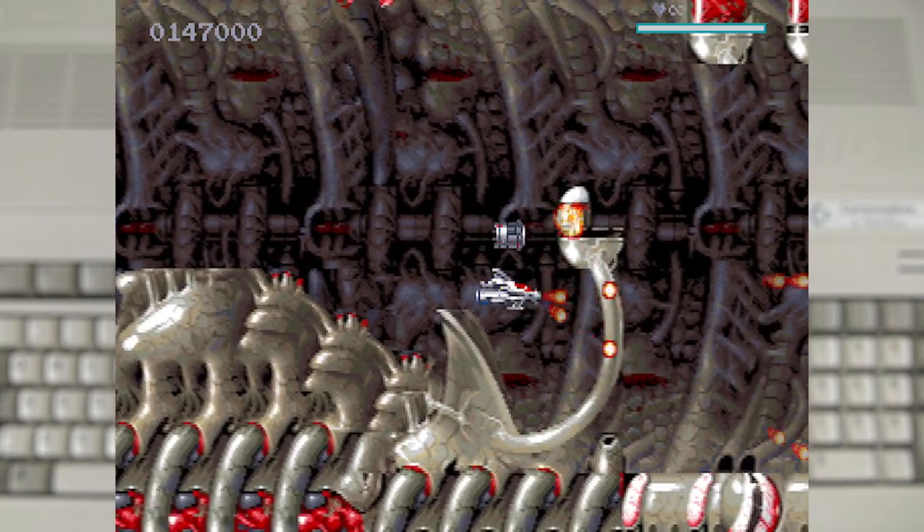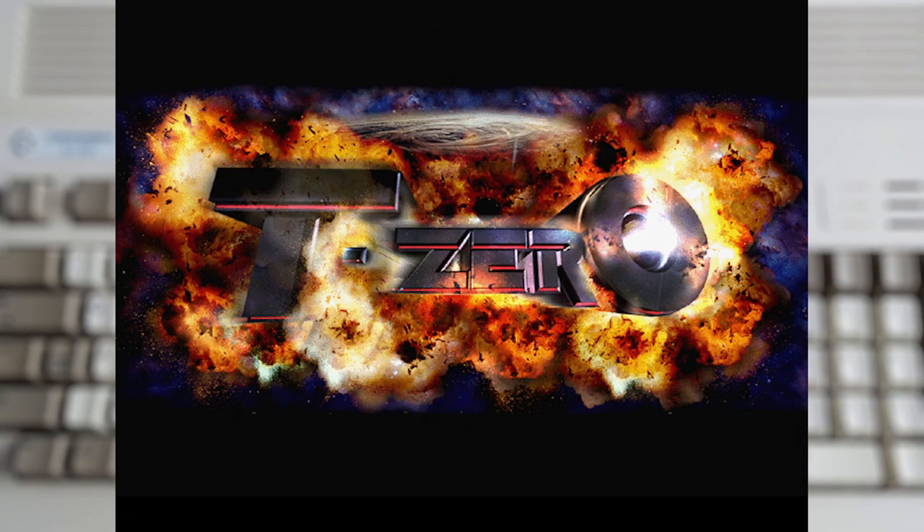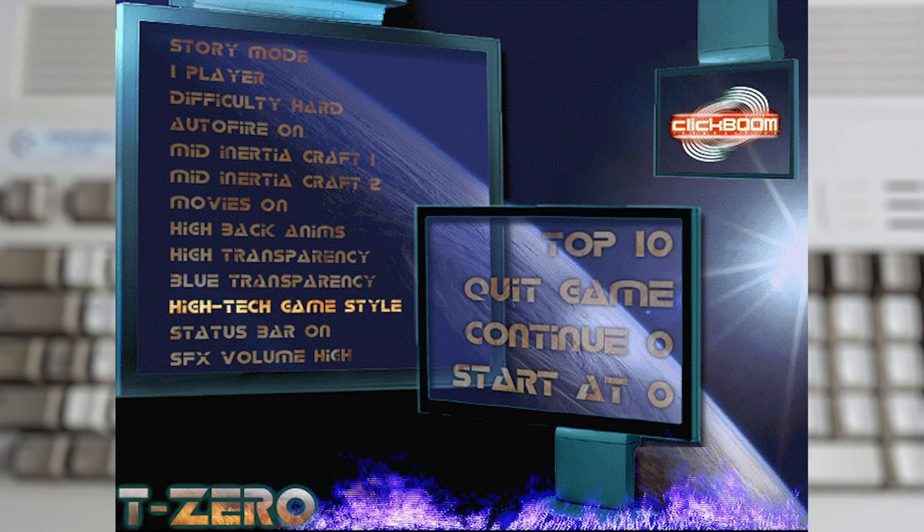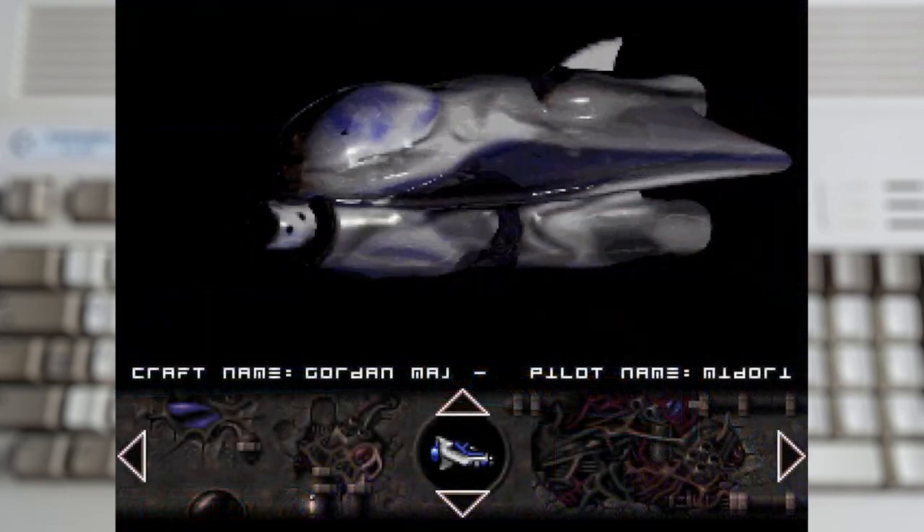Now it's time for the last main game: T-Zero. Developed by TraumaZero Team and published by PXL in 1999, that puts this a good few years after the last game and in the Amiga CD era, making it an AGA-only title — a first for this video. As you might expect, there's lots of video cutscene content telling a fairly standard story about aliens attacking from another dimension. What isn't standard is how in-depth the main menu is: you can tweak quite a lot of settings, then select which craft you want to use — also a first — though it's a little slow switching between them.